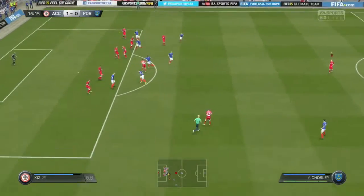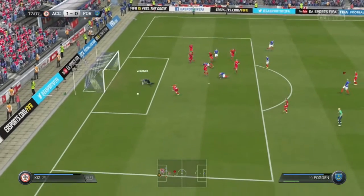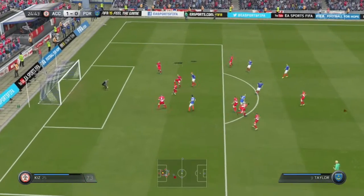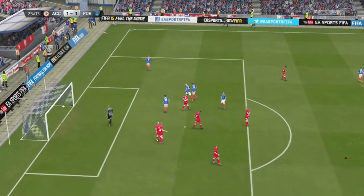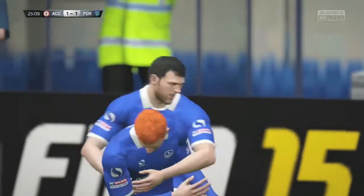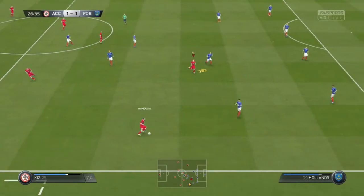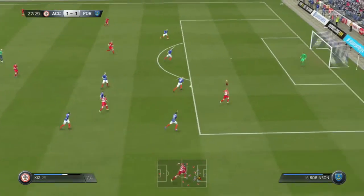Portsmouth look to get back on level terms almost immediately - we've only been in front about a minute. The free kick comes in, we don't deal with it very well, and it's Taylor who hits an effort on the turn, forcing Warner into a fantastic save. But set pieces were the real issue - they have another one, smack it into the area, the ball's not dealt with, the defender takes a touch when you can't be dallying, and Taylor nips in to fire the ball into the bottom corner to get his side level. Defending set pieces is obviously something we need to work on.